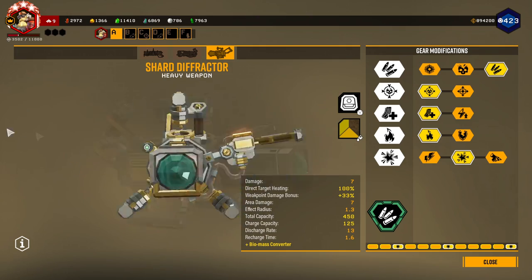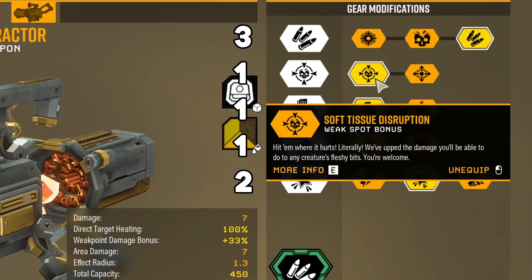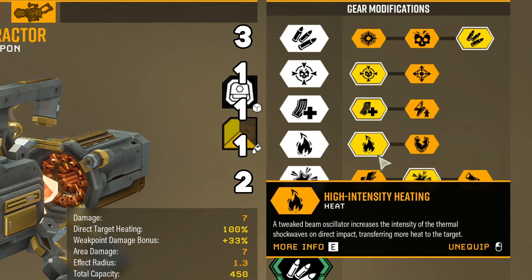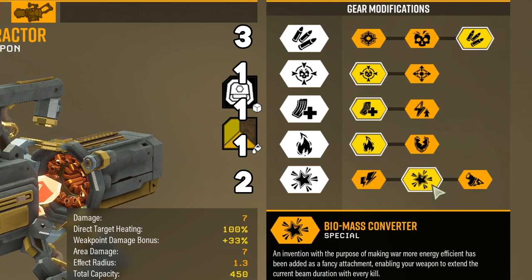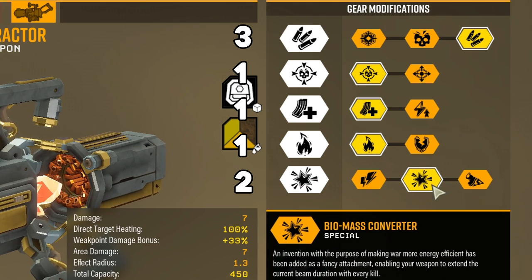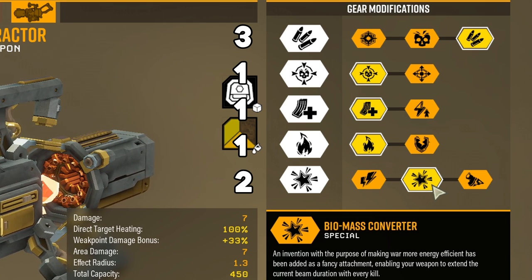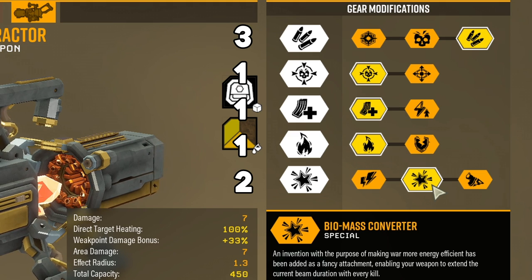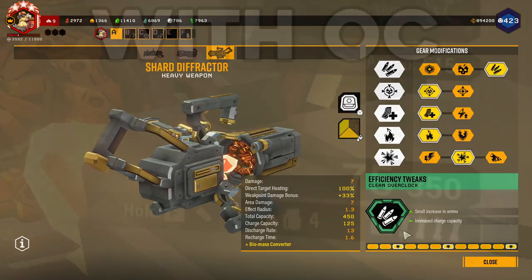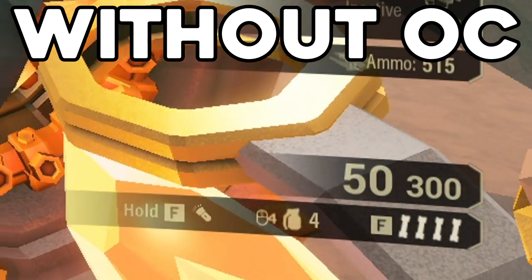For the secondary, I have the Shard Diffractor. How I built it: more total ammo in Tier 1, weak point bonus damage in Tier 2, bigger magazine size in Tier 3, more heat in Tier 4, and biomass converter in Tier 5. Biomass converter gives me a little bit of ammo back for every kill, letting me shoot the beam for longer periods. The clean overclock, Efficiency Tweaks, just boosts the ammo efficiency.